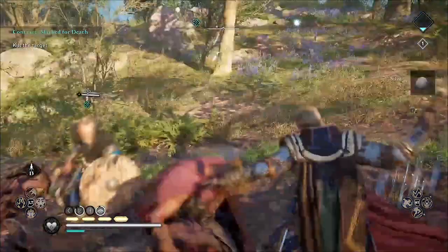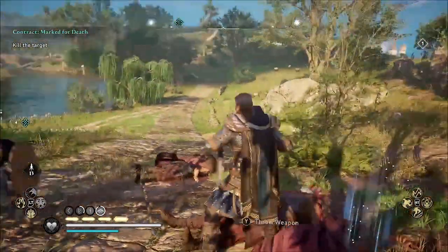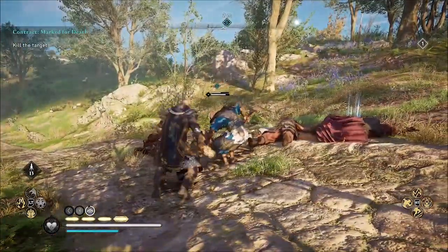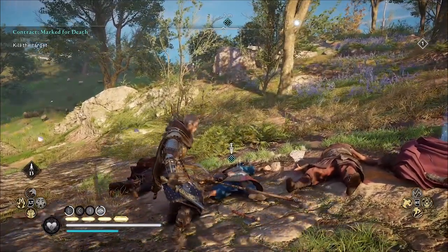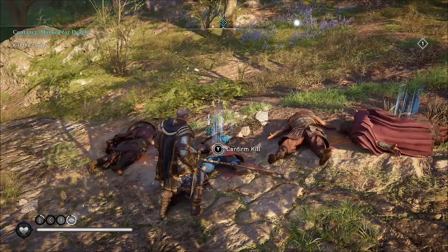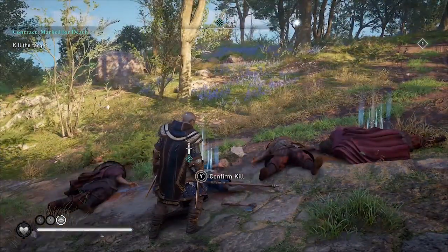It doesn't matter what order you kill the guards in. The important thing is, when you kill the target that you're supposed to assassinate, don't use stealth. Because if you use stealth, you'll automatically confirm the kill. But you don't want to confirm the kill — instead, you want to save your game and then reload.